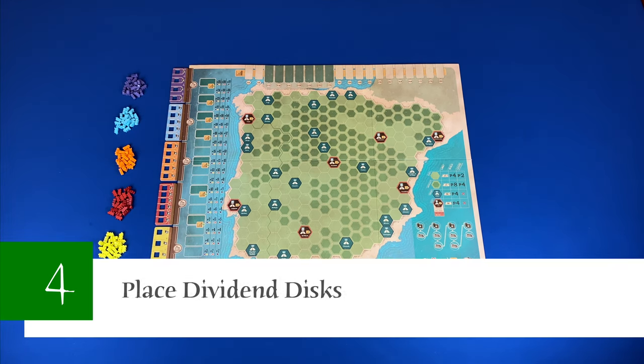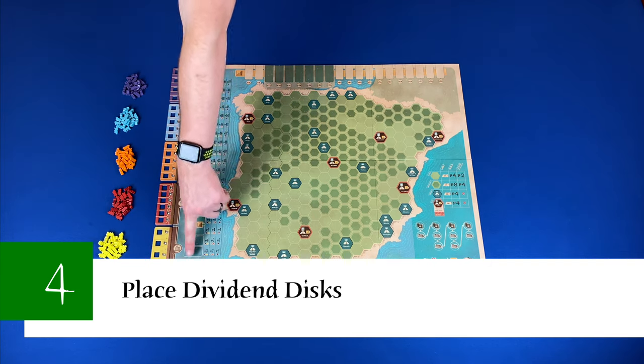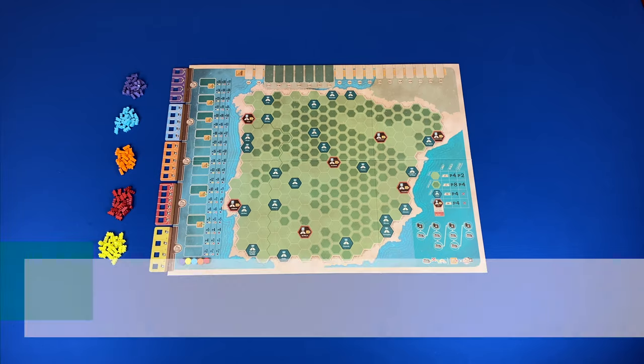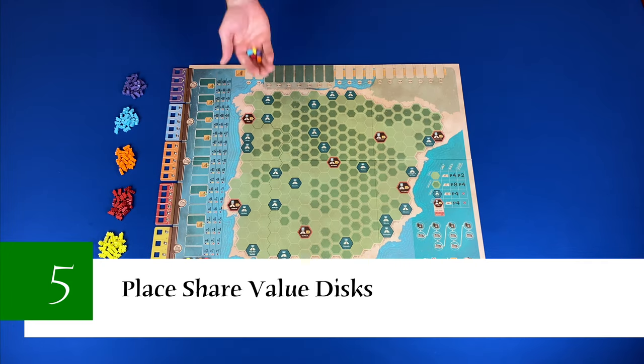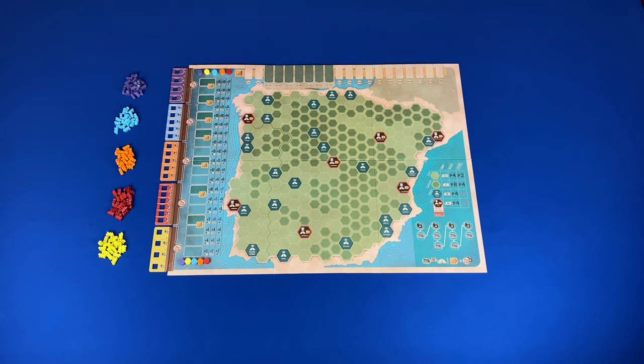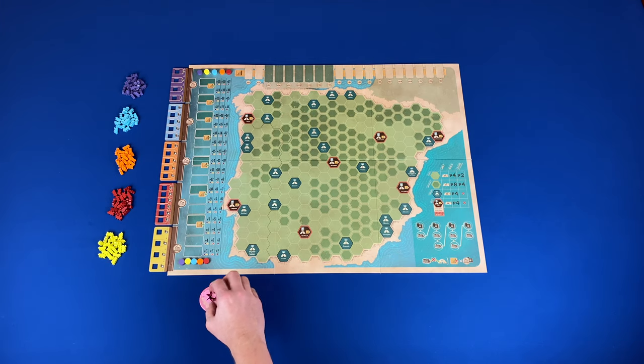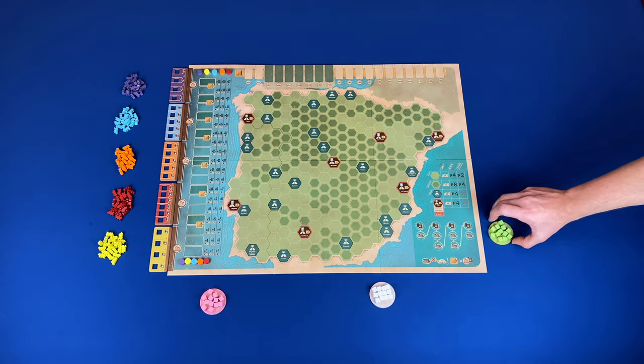Step four: place dividend discs — place a railroad disc for each railroad below the dividend track. Step five: place share value discs — place a share value disc for each railroad next to the share value track. Step six: get player components — choose a color and get the player tile and share cubes of that color. Then you'll place the cubes on your player tile and place that in your player area.